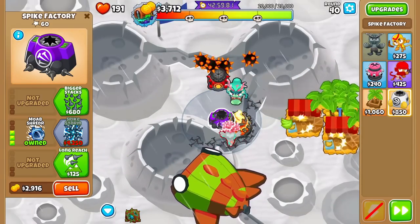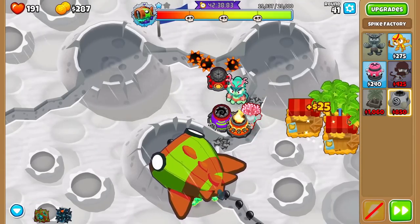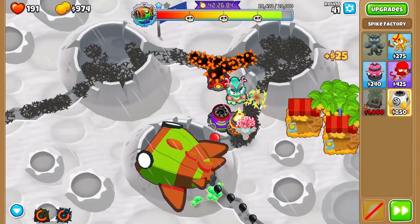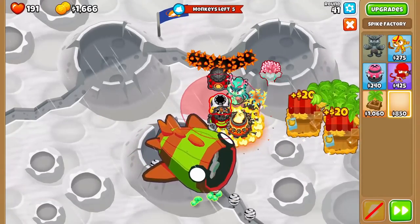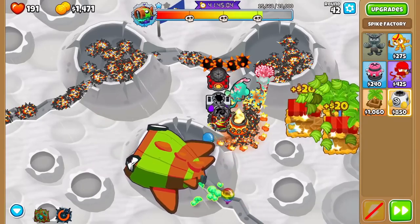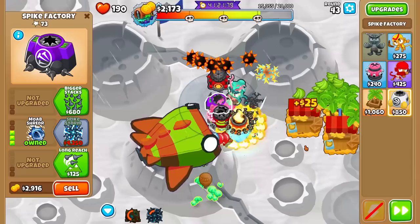Let's go for this right here — we want the top cross path. Let's go for Bigger Stacks, then we'll start using this and go for Brambles. We got bloons and did a little bit of damage — I think we're going to be fine. We want to be careful though, so let's start going for another Spike Factory, Spiked Balls in the back. We're not doing that much damage but Bloonarius is so slow — we can just deal a little bit of damage over time. I don't believe stalls work on Bloonarius, so let's not go for sabotage.